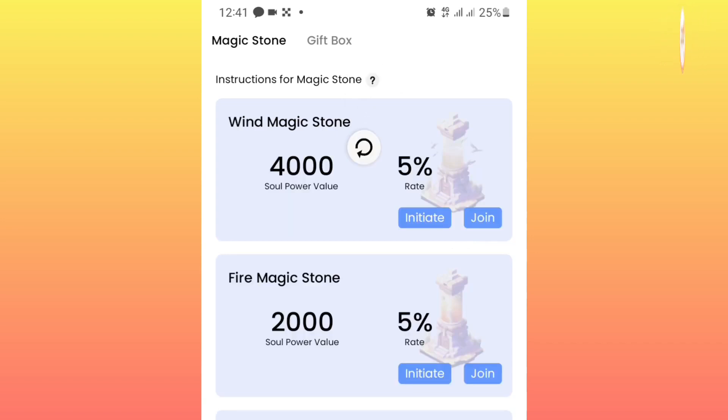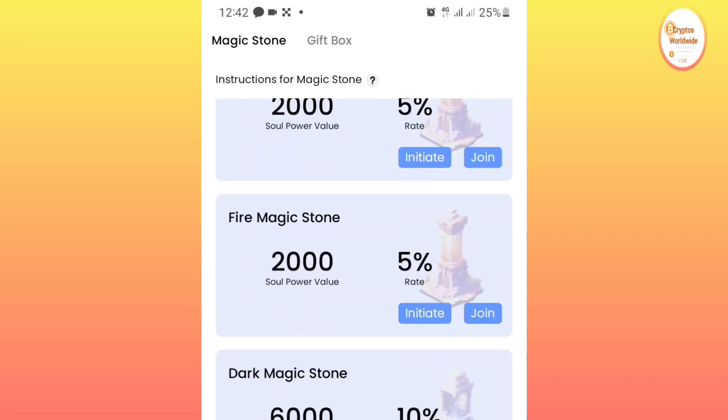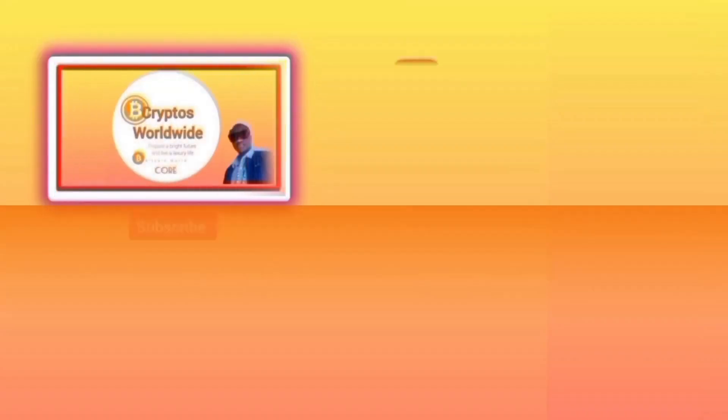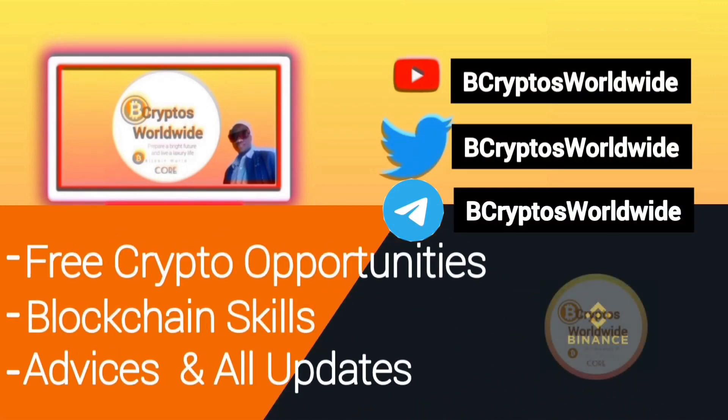After refreshing, you can see the stones have already been approved. Join all the cards down to the bottom, and once you complete them all your mining hash is going to increase. If you find this channel helpful for crypto opportunities, subscribe for more updates, guidance, and opportunities. Have a nice time guys.